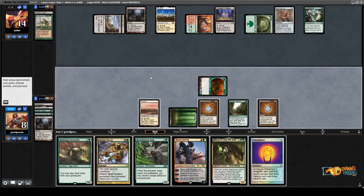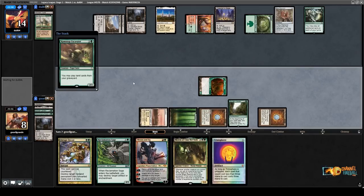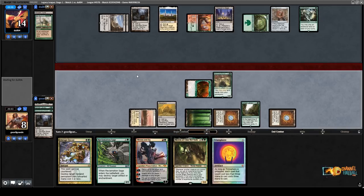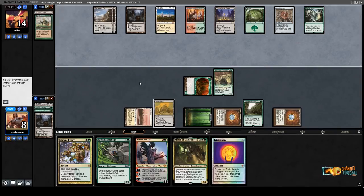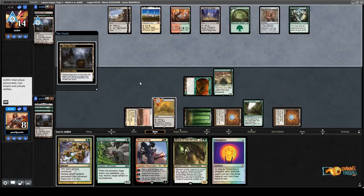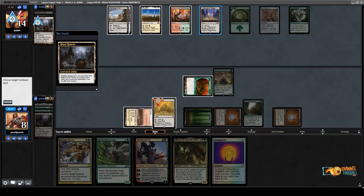I think I'd rather go Ramunap Excavator and then Wasteland the Thespian's Stage. Ramunap Excavator is better because Vreden 6 costs only 2 and this one costs 3. Get a Wasteland down and pass the turn. Hopefully I can just destroy all my opponent's lands one at a time. They don't copy anything with the Thespian's Stage, which is weird. Maybe I can even Wasteland the Port.